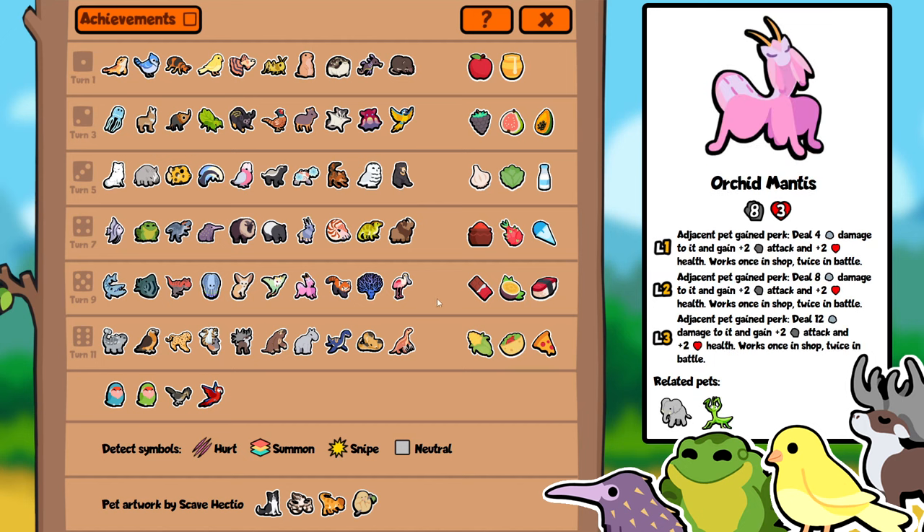That leads us into the Orchid Mantis: adjacent pet gained perk, deal four damage to it and gain plus two attack, plus two health — works once in shop, twice in battle. This is a variation on the Mantis. The difference is it's not an instant knockout — on the test server, Mantis has been changed to deal actual damage rather than automatically knocking pets out, with each level up increasing the damage dealt, but always only gaining plus two, two. This is designed to serve a similar role to the Mantis but also a bit different. If we have pets like the Spoonbill, or opposing pets gaining strong perks, we want a way to counter that. The Mantis can immediately deal damage to them if they gain a perk in battle. You can think about things like a turtle in turtle pack or tar in puppy pack. But similarly to Red Wolf, we can use this to trigger Pita Bread in the shop — though further down the line, the less value we get out of it, so it's a double-edged sword.